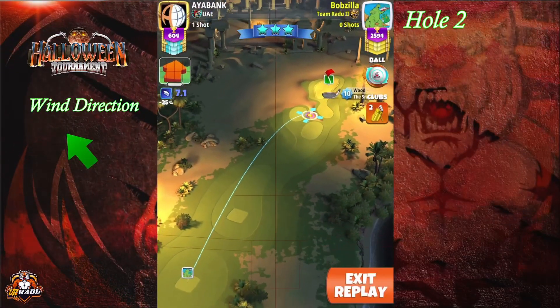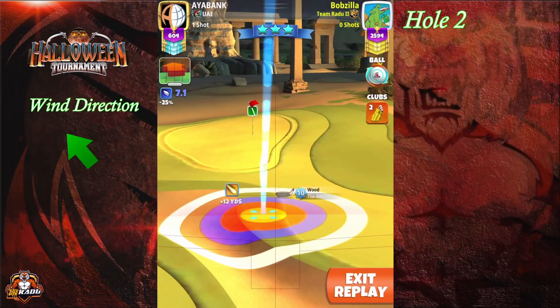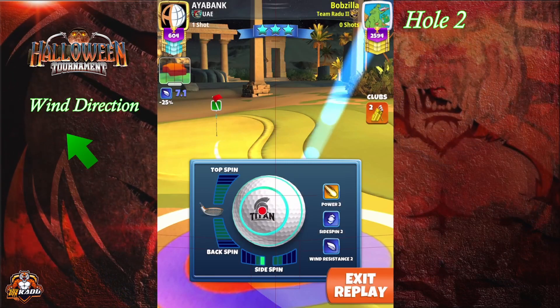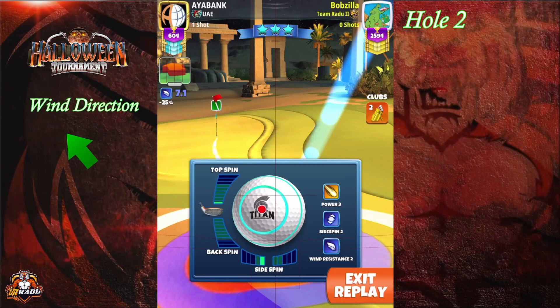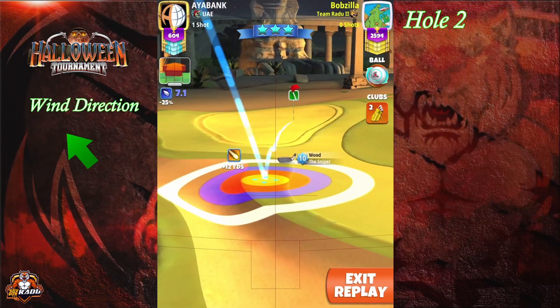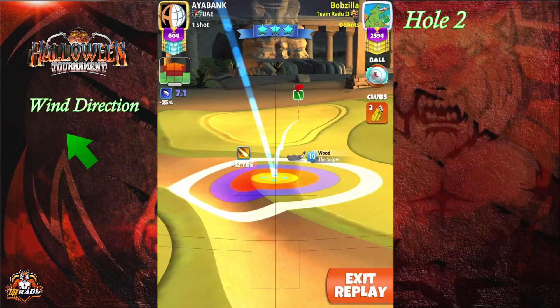For hole number two, we're still going to use the Titan and the Sniper. Place it at the maximum distance of Sniper level 10. Apply about one left spin and 0.5 top spin. You'll see the ball guide is just short of the hole. If you don't have Sniper level 10, you can do the same shot using a P4 ball — set the spins first, then find the landing position using your ball guide.